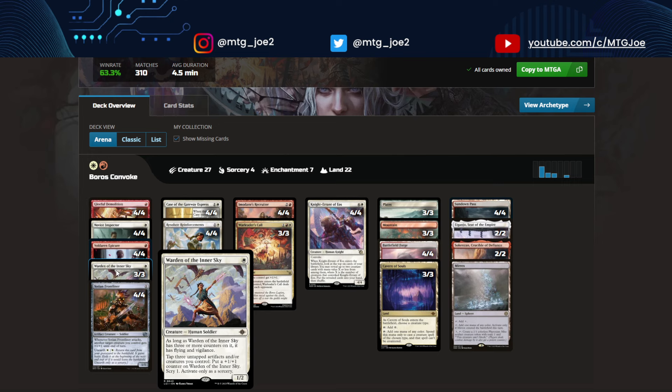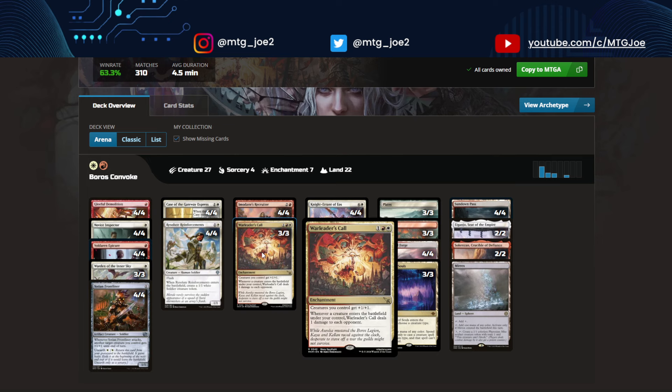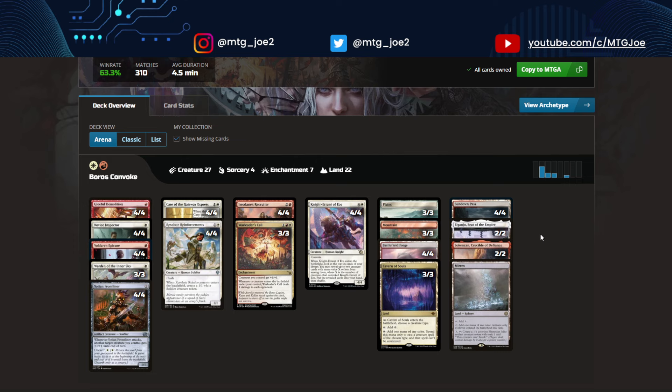With all the tokens, you have Warden of the Inner Sky that can be powered up by tapping the artifacts. Another sweet card from the new set is Case of the Gateway Express — two mana, and it deals damage to a creature equal to the number of creatures you control. Notably, each creature deals one damage, so if they kill a creature in response, it could mess up the math. Resolute Reinforcements gives multiple bodies. War Leader's Call is an anthem for your creatures, and each subsequent creature that comes in deals a point of damage. Yodian Recruiter powers up your team and gets haste damage through out of nowhere. I played this deck quite a bit — maybe 30-40% of my losses were due to mana issues. But when this deck pops off, it feels like you're playing a different format.